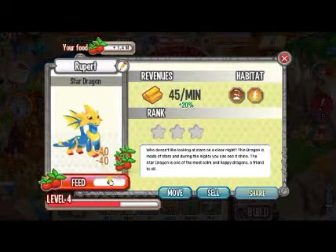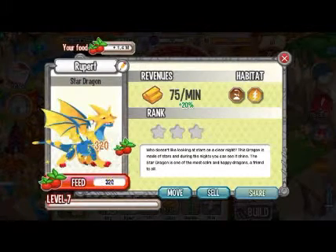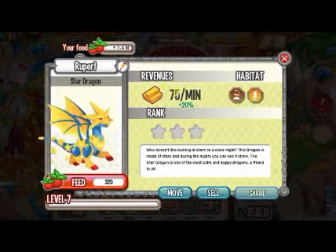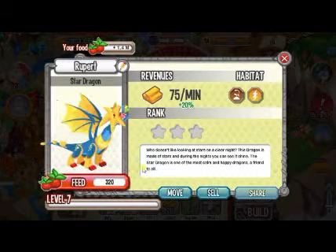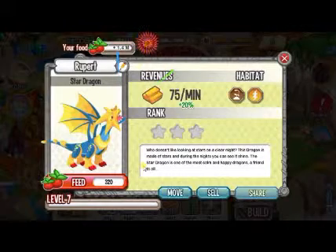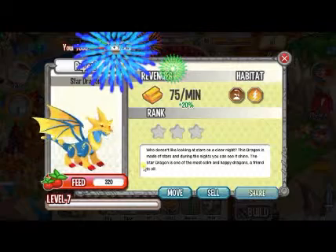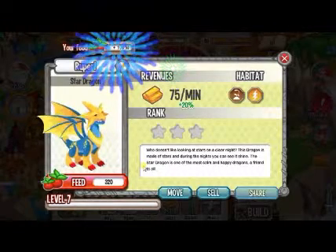Now we are going to evolve it to the adult form. This time it also shoots stars into the air, but this time they are colorful stars and then it explodes like real fireworks. That's all for the animation for the Star Dragon.